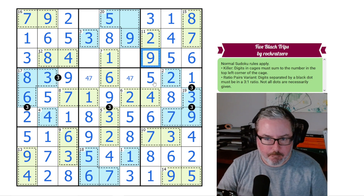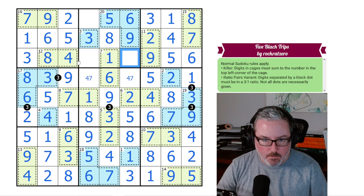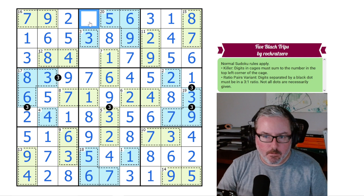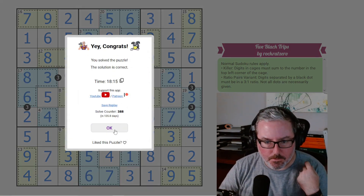2 and 9 are placed. We've got a 14 now here so this has to be 6. This has to be from 4 or 7 — the 4 in the column looks at it — so these are 4,7: this is 7, this is 4, this is 7. And then our last two digits are going to be 4 and 2. And there we go — puzzle solution is correct.